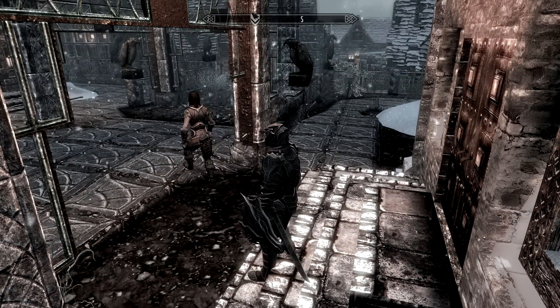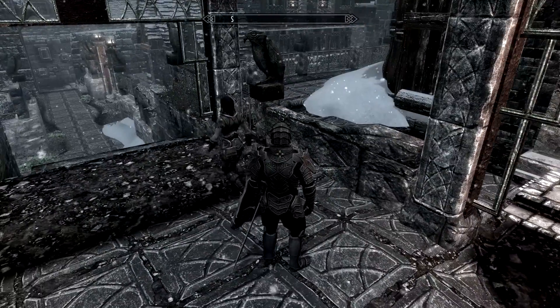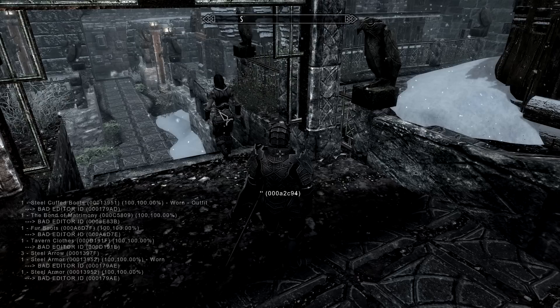How's it going everyone? Today I'm gonna show you how to change your wife's clothing without any mods, just console commands. So first you click on your wife, show inventor. I just figured this out. I'm probably a little late but who cares.